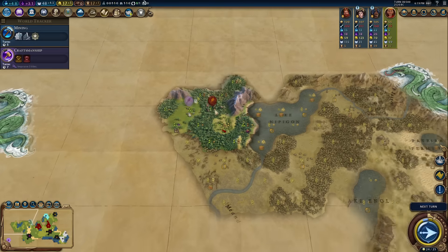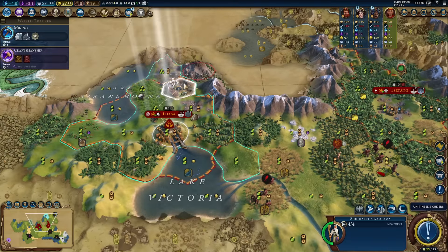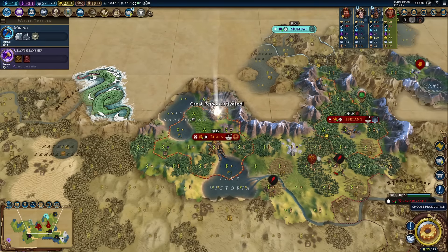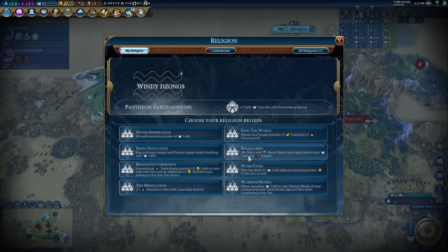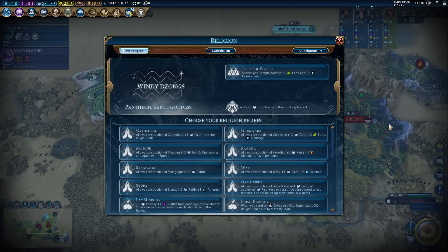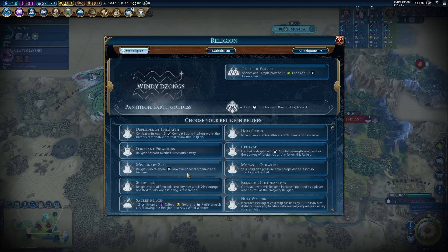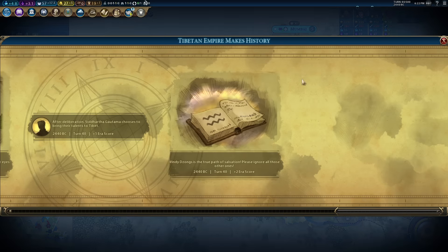I need one more era score in nine turns — how hard could that be? And there we go — we have the prophet! But another one was just taken. Wait — no, someone took a prophet but didn't have time to found their religion, so I still can. Thank goodness. Religion founded! And I immediately go Feed the World. I could have gotten Reliquaries and Heroic Relics for more relic output, but Feed the World will help with my housing crisis since I'm settling near mountain passes with no fresh water.